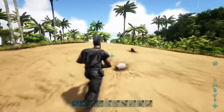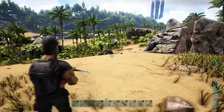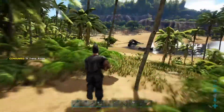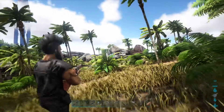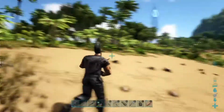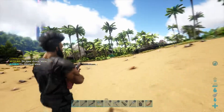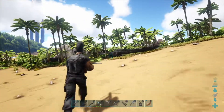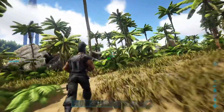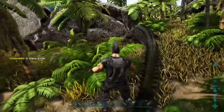As he gets a bit closer we're going to adopt the shoot-turn-run-repeat strategy. We'll keep doing that until he is knocked out. It won't take that many shots because it's only a level 12. Two or three more shots and I think we should have him — yes, he's on the run already. One more shot should do it, and there we go, he's unconscious.